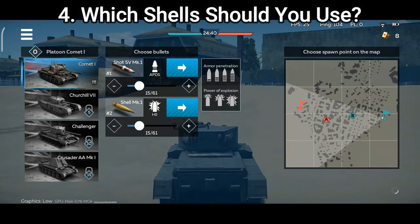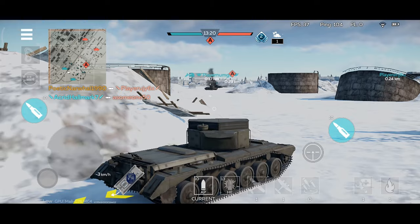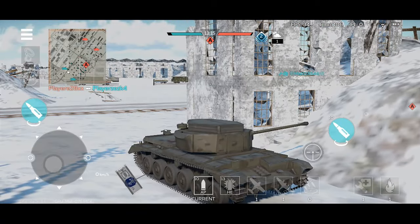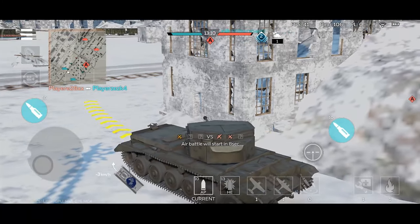Remember that a green cross means there's a high probability you could penetrate the tank in that position. A yellow cross means that probability is decreased to 50%, and a red cross means there's almost no probability you could penetrate the tank. About shell selection — armor piercing or high explosive? I strongly recommend armor piercing: the more penetration, the better the ammo will be. That's my personal recommendation.